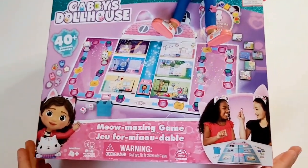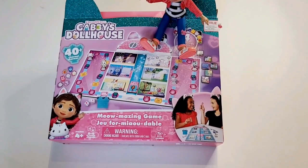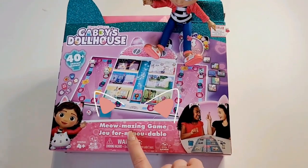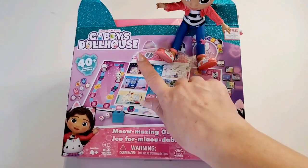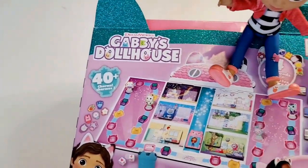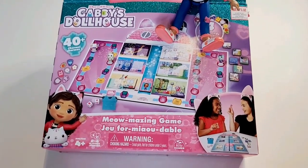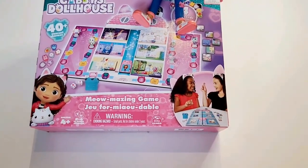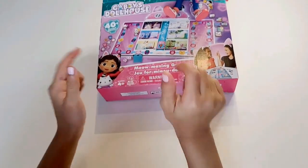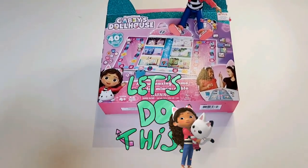Today we have this giant Gabby's Dollhouse board game! So guys, today we have this amazing — well actually, it's a meow-mazing game, and it's from Gabby's Dollhouse. It's got all the Gabby cats and it comes with 40 different charms. We're going to show you how to play it, teach you guys how to play it, and then we're going to play a little bit ourselves. Before we get into this video, give us a big thumbs up and comment down below, and don't forget to subscribe! Let's get started!